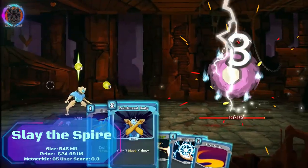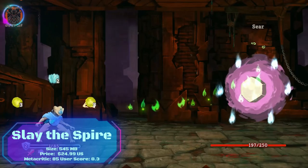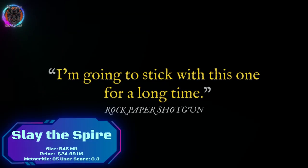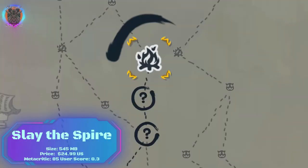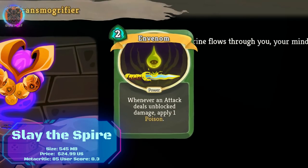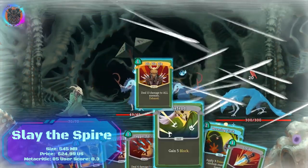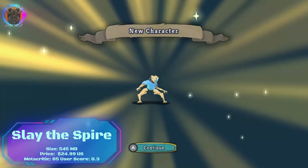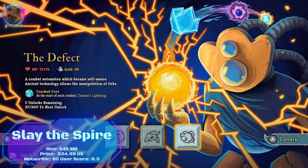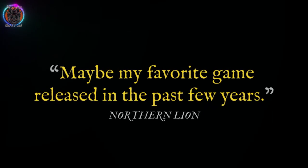Slay the Spire on Nintendo Switch is a masterful blend of roguelike and deck-building mechanics that offers a truly addictive and engaging experience. The game's unique concept of ascending a treacherous Spire while building and refining your card deck is both challenging and rewarding. Each run presents a new set of cards and encounters. The strategic decision-making and synergies between cards create a deep and satisfying gameplay loop. The stylish art and atmospheric soundtrack further enhance the immersive experience. However, the game's learning curve can be steep, requiring patience and strategic thinking to fully grasp its intricacies. Nevertheless, Slay the Spire is a must-have for fans of deck-building games, delivering countless hours of strategic fun.